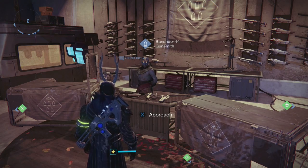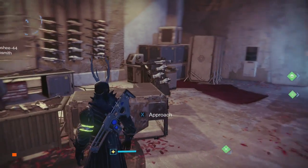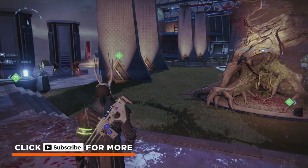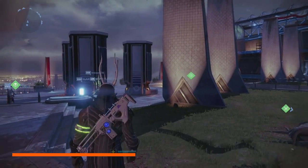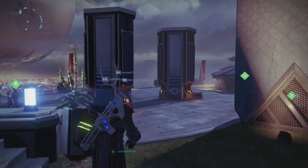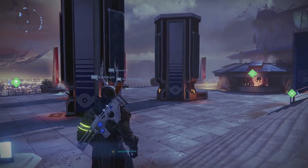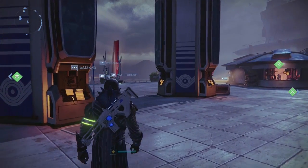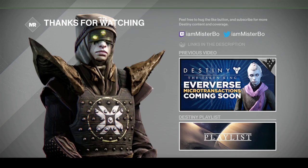That has been a guide to the first few steps of the Sleeper Simulant questline. Hopefully we can find out what the other steps are soon and get our hands on the brand new Exotic Heavy Fusion Rifle very soon. If you guys have any ideas of what to do next for the questline, be sure to leave them in the comments below. If you missed my previous video covering Eververse Trading Company — the new way Bungie is introducing microtransactions into Destiny — you can click the image on screen or the link in the description below.